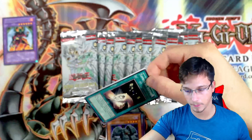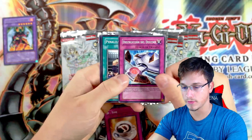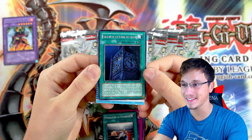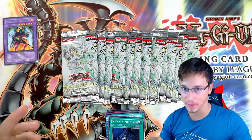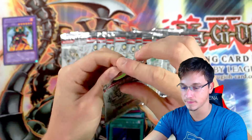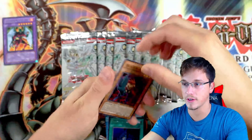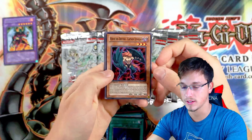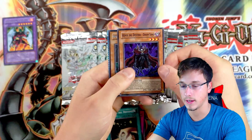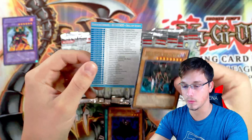Let's see what else we can get. D-Time, Destruction of Destiny, and Clock Tower Prison. The annoying card from Enemy of Justice that nobody wants to see as an ultimate rare from the hobby boxes. Let me know in the comments section who is your favourite Yu-Gi-Oh GX character, as well as whether you like Aster Phoenix. I think he's a really cool villain. And Dogma — so we're pulling all the D-Heroes here.